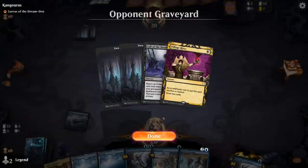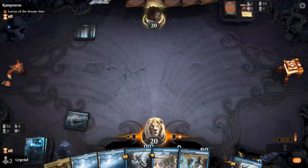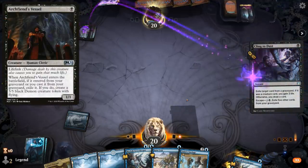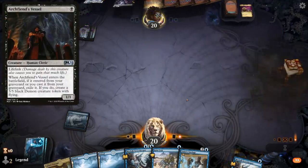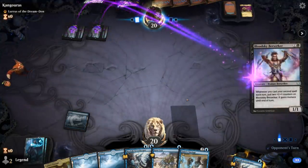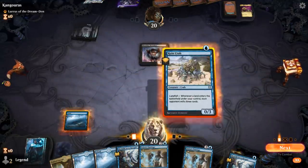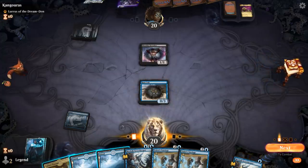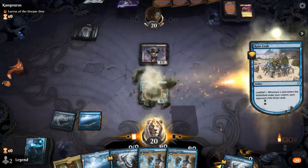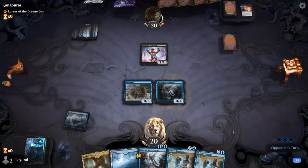Opponent is a Monoblack Sacrifice deck. A card like Call of the Deathdweller can definitely punish a milled deck by getting back some cheap creatures — cards like Archfiend's Vessel can potentially turn into 5/5 Demons as well. Turn 2: Bloodsky Berserker. So we'll play the Crab and then play an untapped land so I can play a Secret Keeper, as opposed to Fabled Passage.